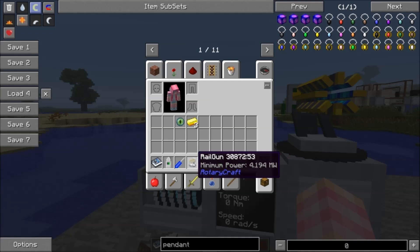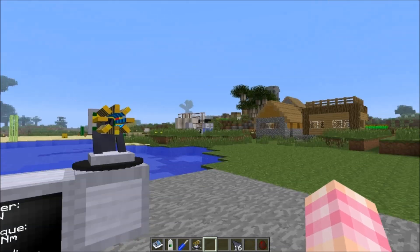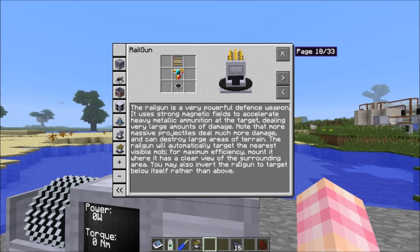The power requirement for the railgun is 4 megawatts — that's 8 hydrokinetic engines or 2 microturbines, so it's quite a big power requirement. If you look at the handbook, it'll tell you.